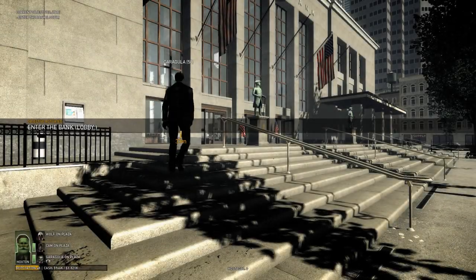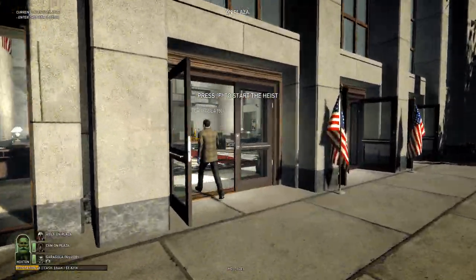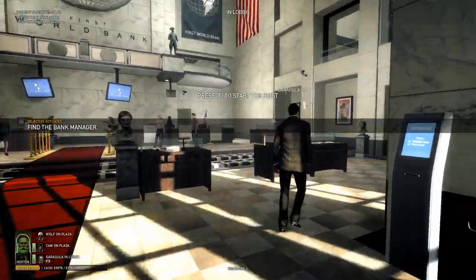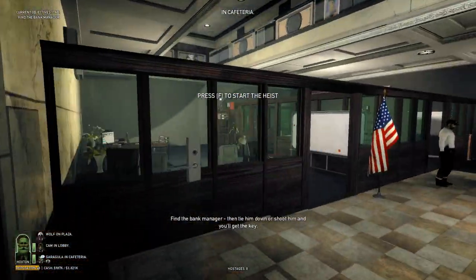Just walk straight into the bank. I'll do it in the right room — what do you do in the left room and middle room? Figure it out.